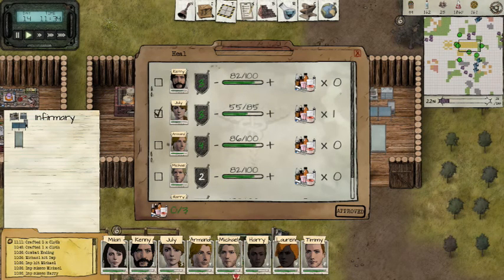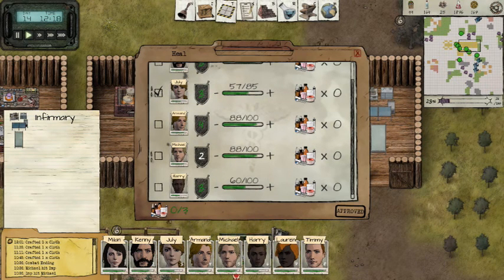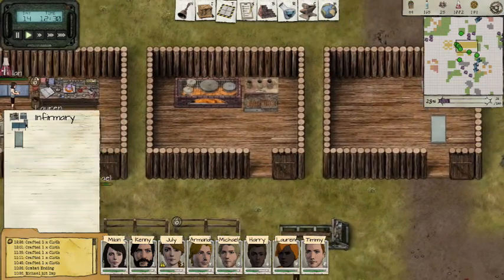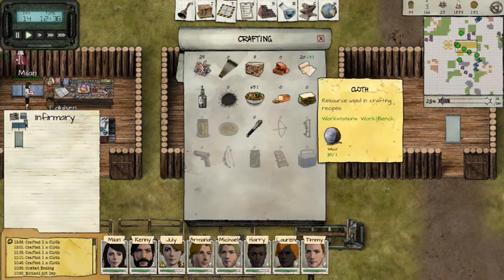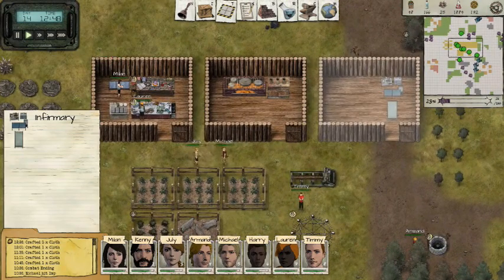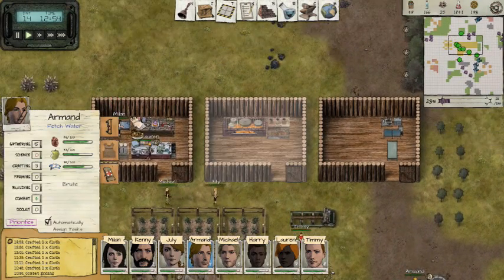Wait, did that just raise on its own? That is definitely a bug — do you see that? I'm raising... yeah, definitely a bug. Okay, we're not gonna do any medicine. We got plenty of food for right now. Alright, we still got somebody collecting — Ahmed, gathering five. Okay, he's doing good.